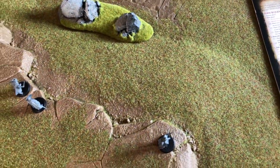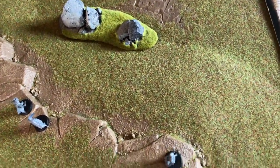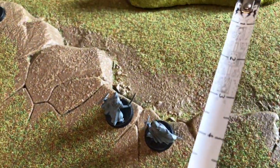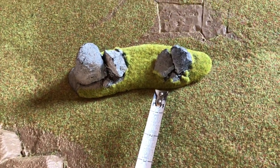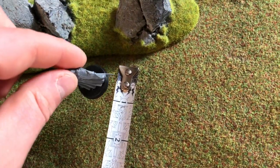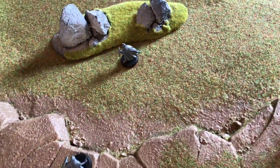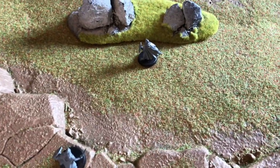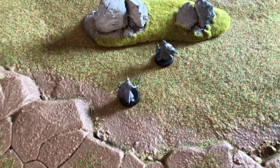Since I won priority, I move first. To move a model you simply measure up to its movement distance and place it there. These two warriors can move 6 inches, so I measure out 6 inches and place them there. You do not have to move the full distance — you could move less, say roughly 3 inches if you prefer.